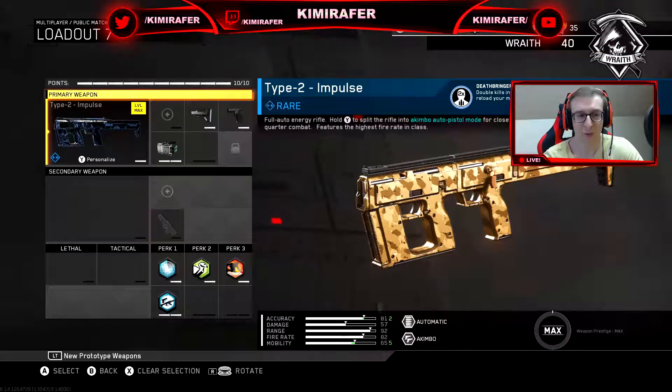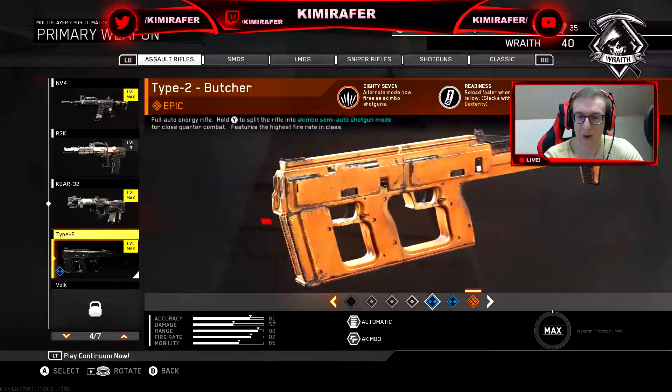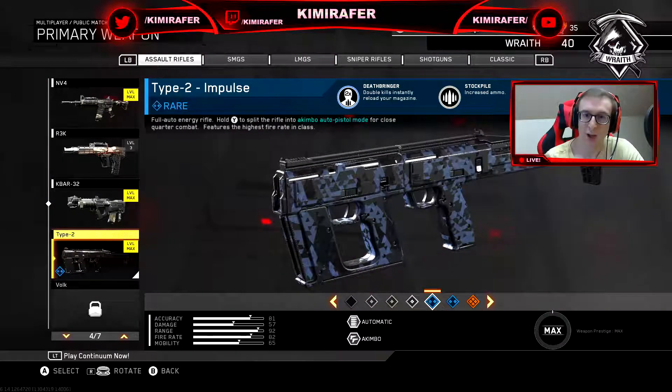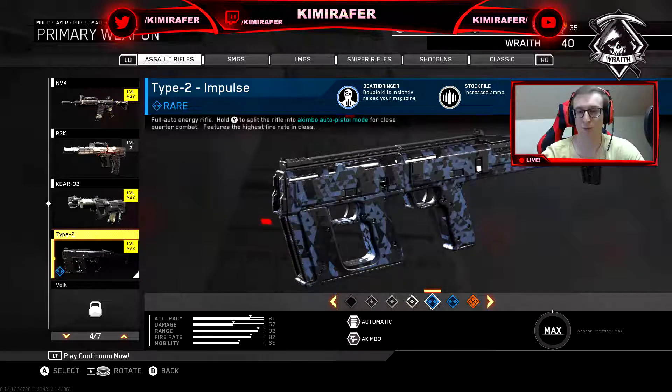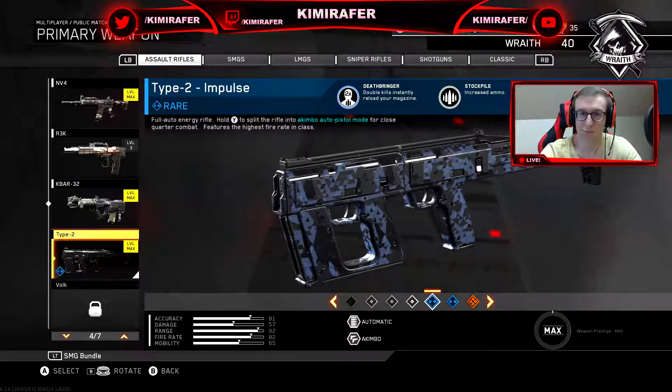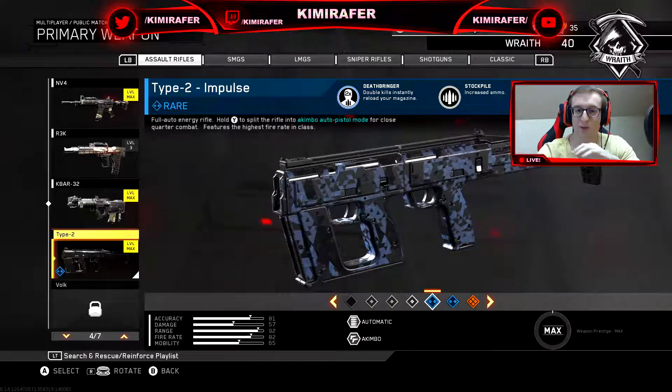So we've got the Type 2. I decided not to go with my epic variant but to go for this one — it refills your magazine if you get a double kill, which is handy. If you're getting into a quad feed moment you'll easily get the quad feed without reloading, but that's just something I prefer.